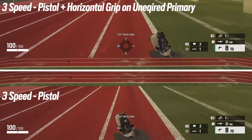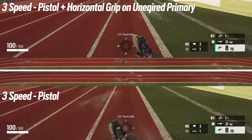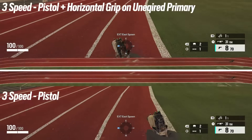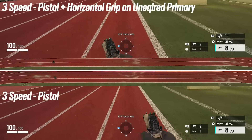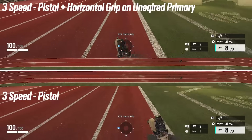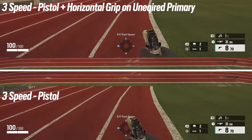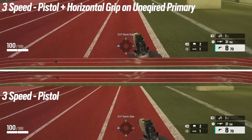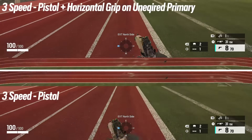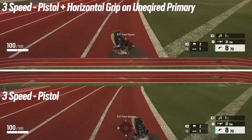These results are about to get even more interesting when it comes to movement speed while aiming down sights. But before that, one last test: we've got two three speeds, both with pistols out — however, one of them has the horizontal grip equipped on their primary, which is on their back. This was to make sure it wasn't some sort of passive bonus, since it's basically having no grip equipped. You'd still be lighter even if the weapon was on your back. The result: both ran at exactly the same speed. So you do have to have your weapon out to get this bonus.